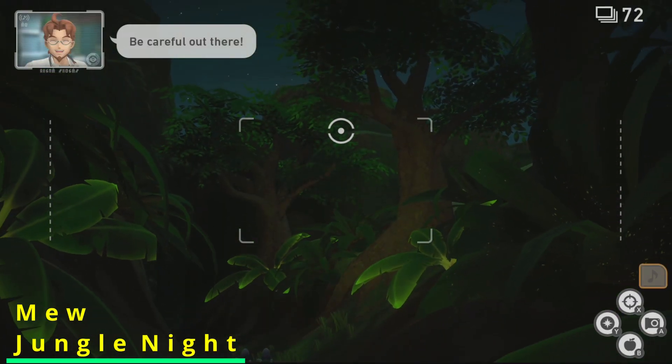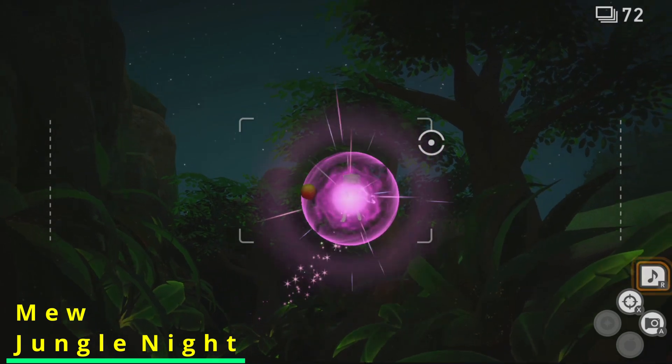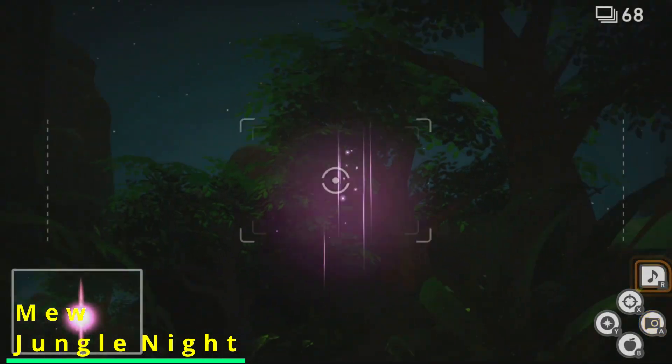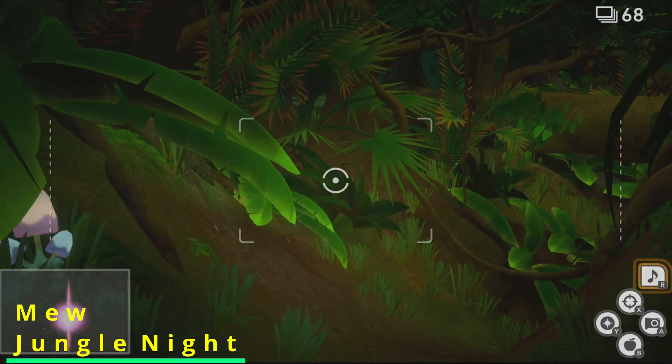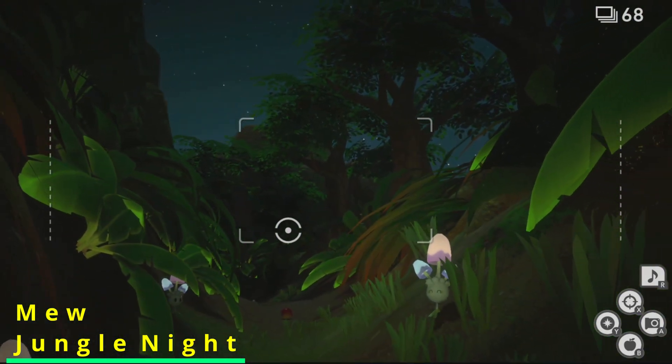In order to get Mew to spawn at the beginning of the Jungle Night level, you'll need to turn around and play your music. Once you've done that, you're going to need to hit Mew right in the face with a fruit. You're going to need to do this two more times in the level.